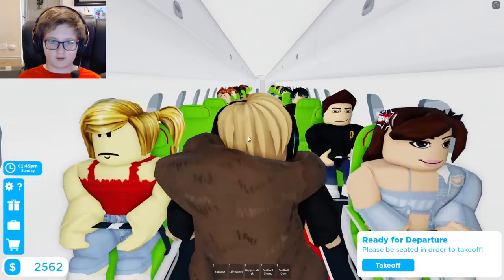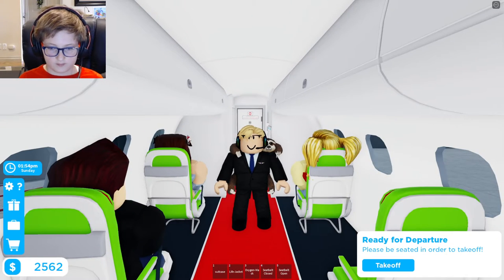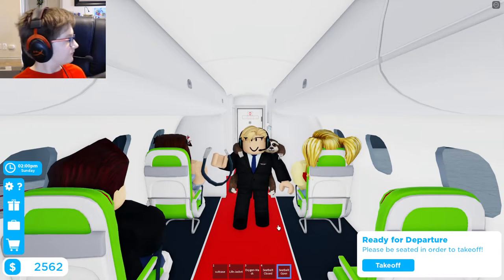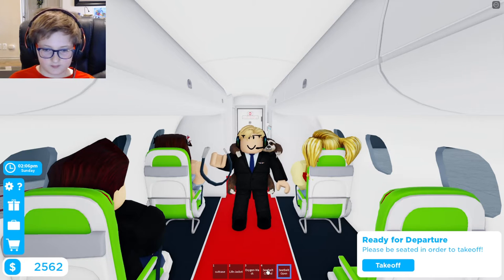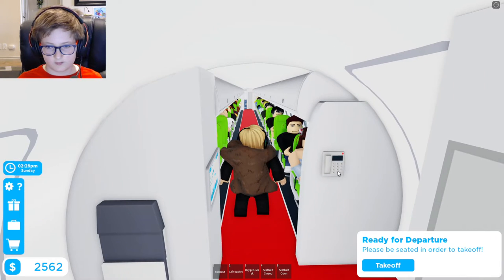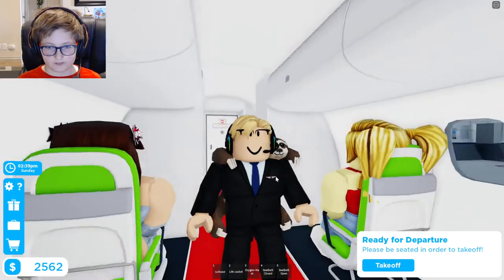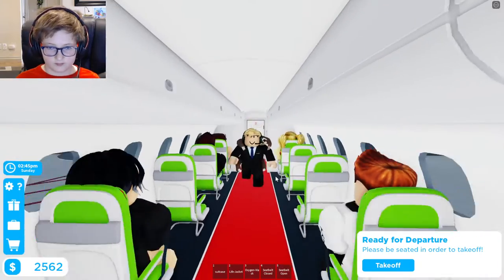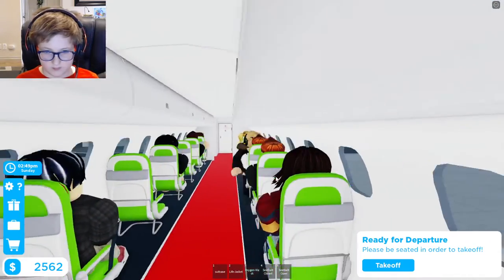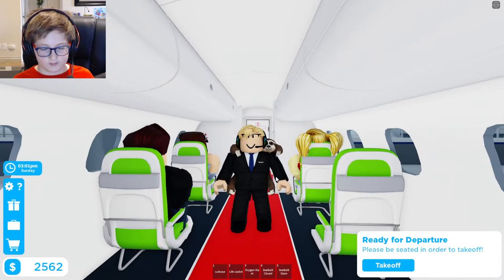Now we request your full attention; the flight crew will demonstrate the safety features on board this aircraft. When the seatbelt sign illuminates, you must fasten your seatbelt — insert the metal fittings one into the other and tighten by pulling on the loose end of the strap. To release, lift the upper portion of the buckle. We suggest you keep your seatbelt fastened throughout the flight as you may experience turbulence. There are several emergency exits on this aircraft — please take a few moments to locate your nearest exit; in some cases it may be behind you. Floor level lighting will guide you towards the exit. Doors can be opened by moving the handle in the direction of the arrow. Each door is equipped with an inflatable slide which may also be detached to use as a life raft.